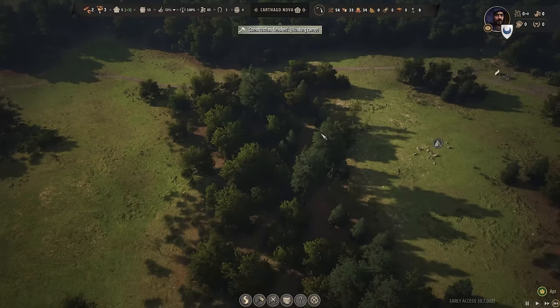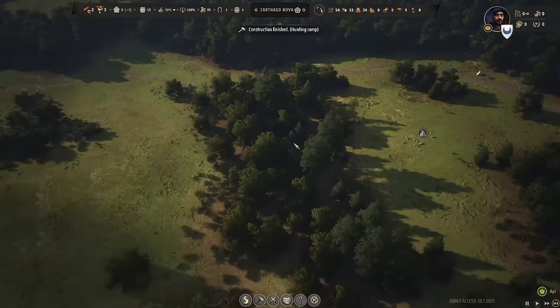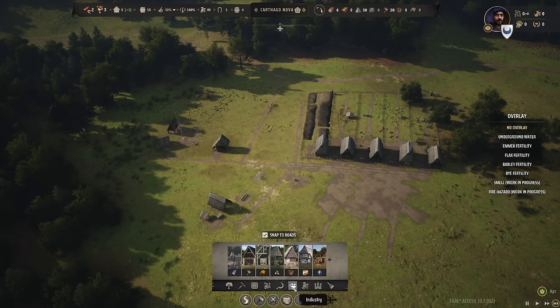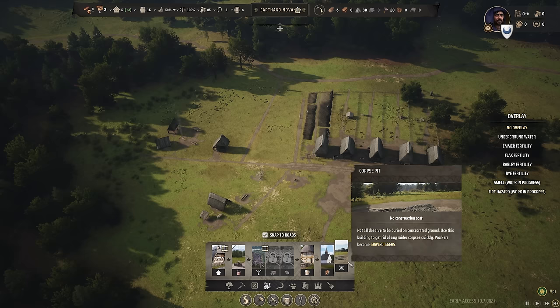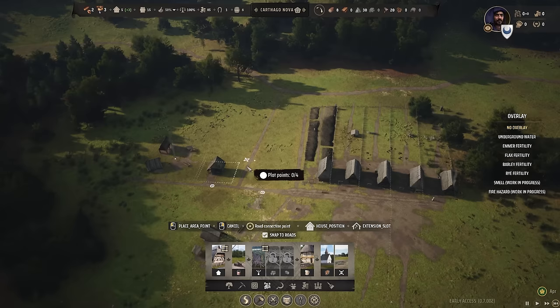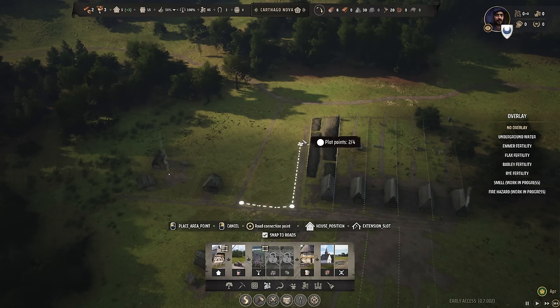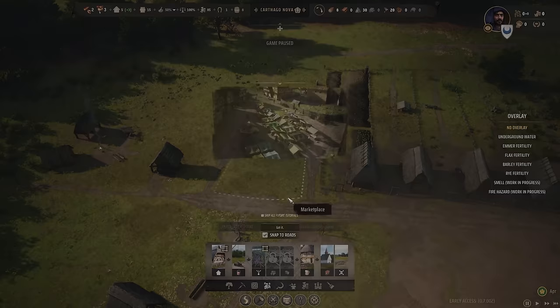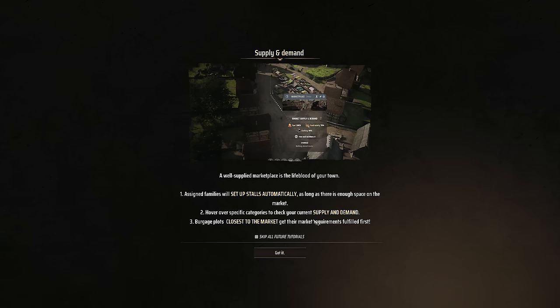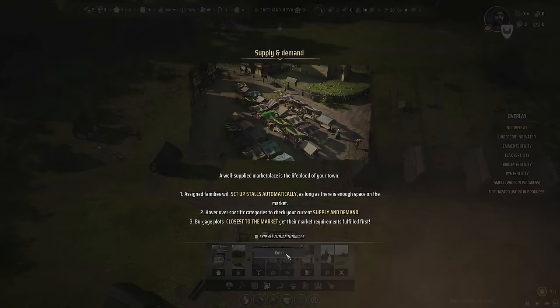Our approval rating - we've got to get it up over 50. We're also going to need a market so people can bring their goods to market. This might not be a bad place for one right here by the houses. Let's go into construction. It says a well-supplied marketplace is the lifeblood of your town. Assigned families will set up stalls automatically as long as there's enough space. Burrage plots closest to the market get their requirements fulfilled first. People already have a firewood stall and a food stall - that is fantastic news.